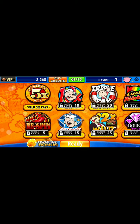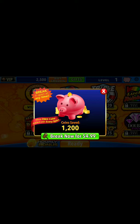Now the first thing I'm going to do is go up here into the top right corner. You'll see the piggy bank — let's tap that. I'm going to tap buy now, or break now, and when I do, that's going to prompt LP to pop up.